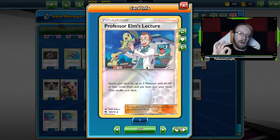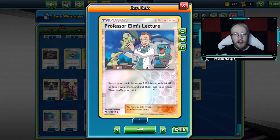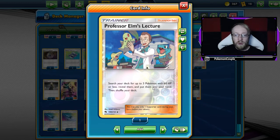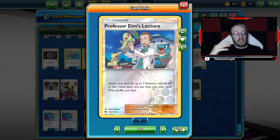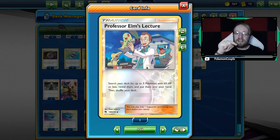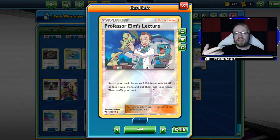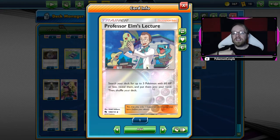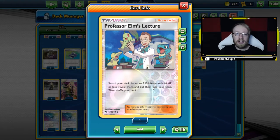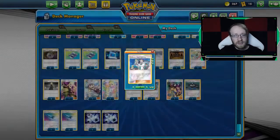Let's stop on Elm's Lecture for a second. Remember, you're playing it not only to get Behyem basics, but also to get Pidgeotto. Many people I talked to were like, 'you can only get basics from it.' No — the card doesn't say basics. It says '60 HP or less.' So even if there's a Stage 2 that has 50 HP, you can still get it.